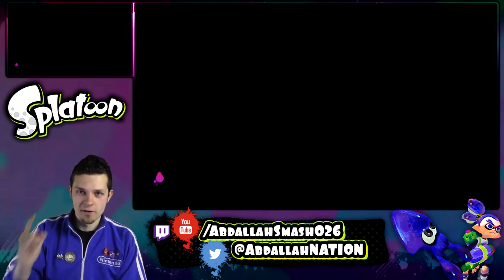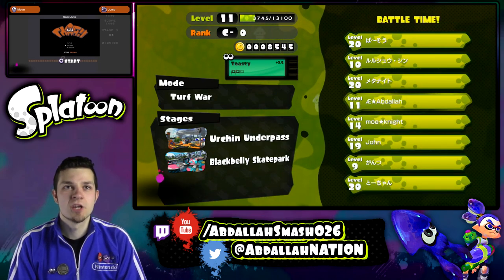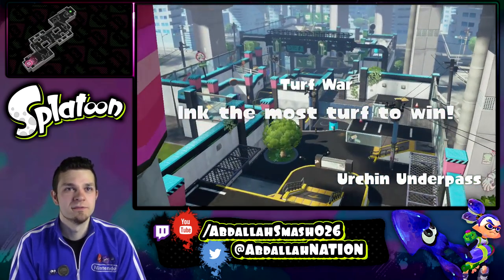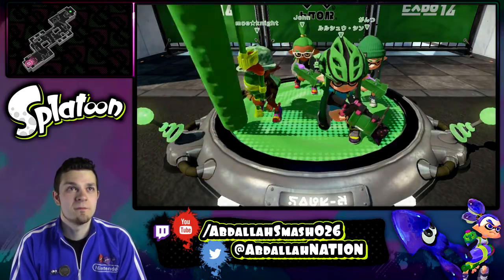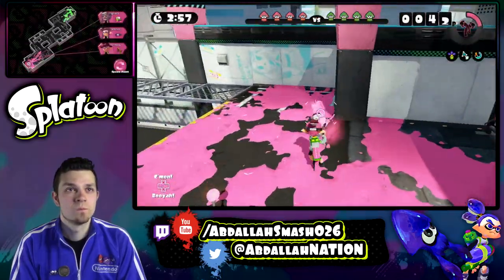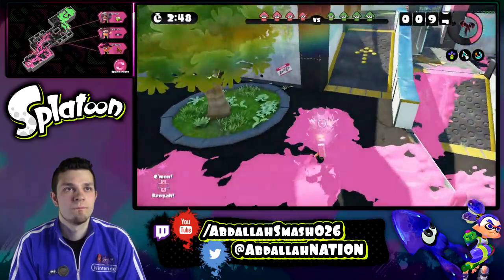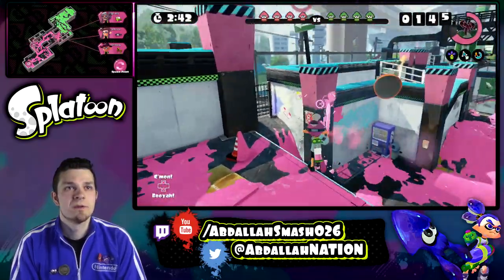One more — we've got to redeem ourselves. John and Moe Knight, let's go. This is tough. Urchin Underpass — finally, a new level! I like this level a lot. I've played here so many times so I know the basics. I'm not going to spend too much time inking our base because I want to get into the fray.